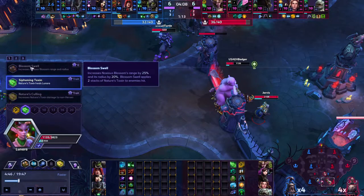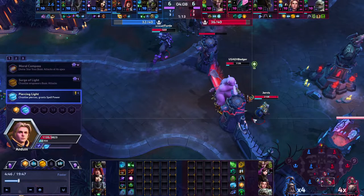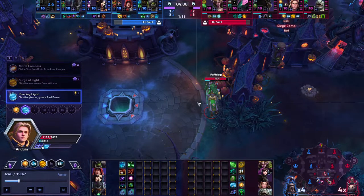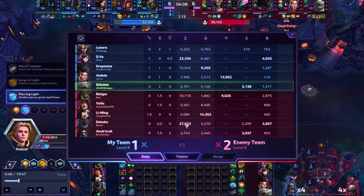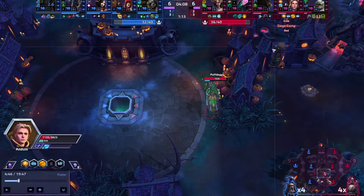If you're planning on taking choking pollen, potentially take Blossom Swell because it increases the range and radius — it's super good. Don't be afraid to take it. You have a sustained healer in Anduin — probably top two best sustained healers in the game — so I'm not too worried about chip healing. The siphoning toxin has only healed 310 in maybe two minutes. Let's see how much healing this gets over the entire game.